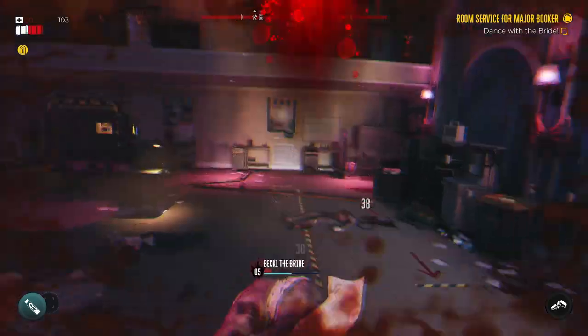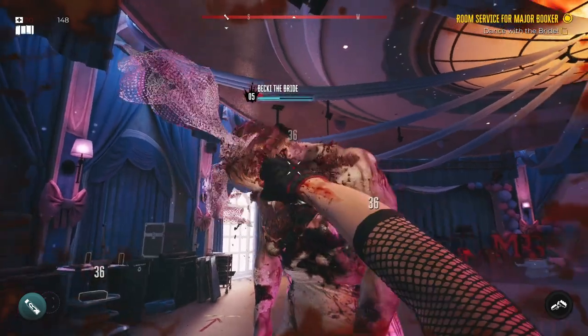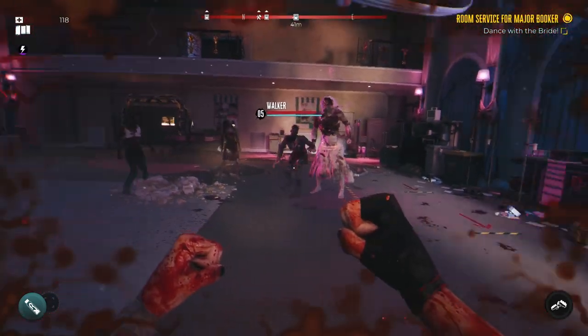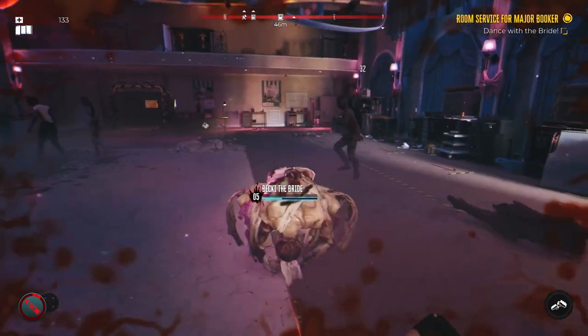The kick doesn't do any damage — or maybe it does a little bit — which is good because it's the hardest one to dodge. You can also throw the meat bait down if you want, to try to get the little guys to leave you alone so they'll respect the 1v1.